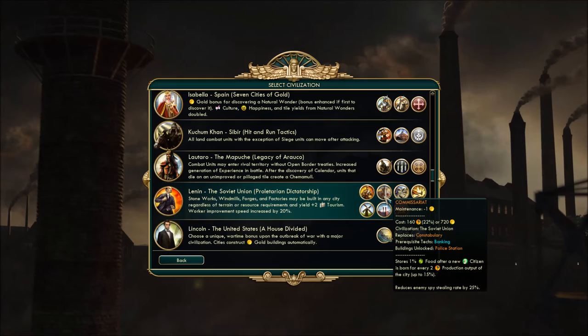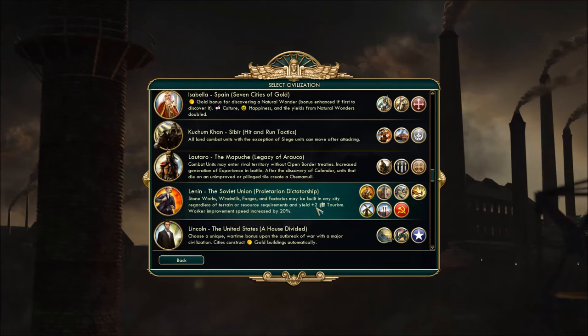The last thing is a constabulary replacement. It stores plus one percent food after a new citizen is born for every two production — so your city hits 30 production, that's the maximum 15% extra food carried over. It's kind of like an aqueduct baked into a spy agency. I think it'll help our cities grow, stay strong, and prevent the foreign devils from stealing our wonderful Soviet tech.